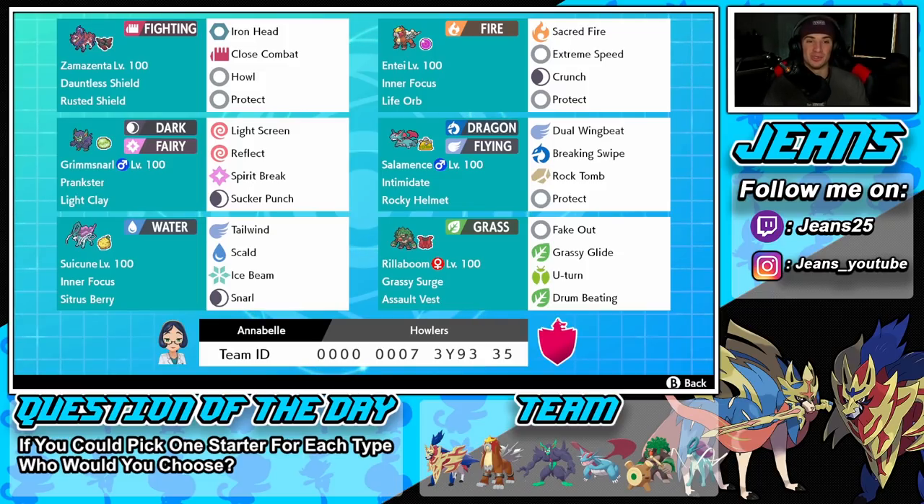Middle left is one of my favorite support Pokemon in the whole game — Grimmsnarl. Ever since I started playing Sword and Shield doubles I've been loving this Pokemon for setting up screens and controlling the battle. It has Prankster ability, Light Clay as the item so our screens stay up longer, the two screen moves, Spirit Break for STAB and special attack drop, and Sucker Punch for STAB and priority.